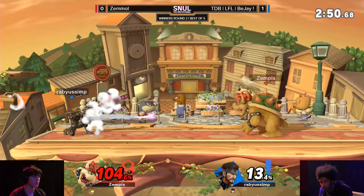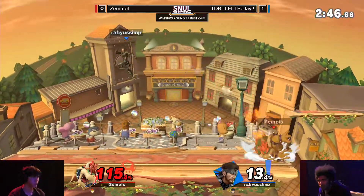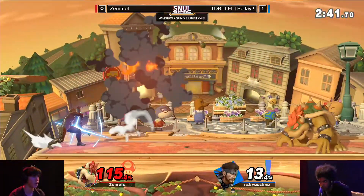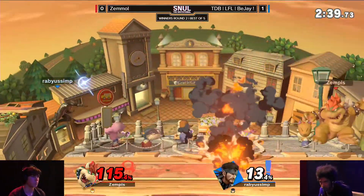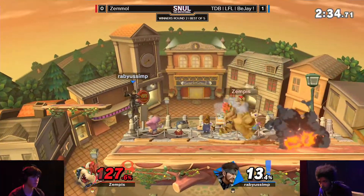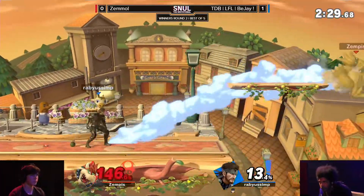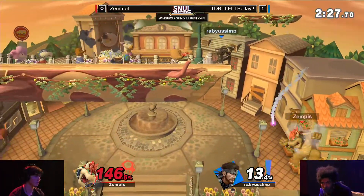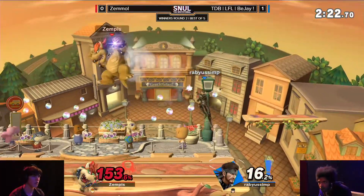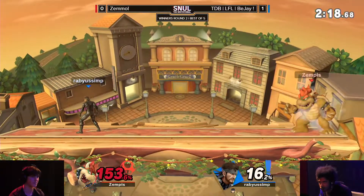He has to make some kind of big play here to get an early stock off of BJ. BJ wants Zemmul to jump, especially with the angles he's been taking with the Nikita to cover the lower ground — he wants Zemmul to jump in with a forward air or something to stuff him out with an up tilt. Zemmul kind of running out of options here, not knowing how to get in that man's face and punch him. Even if you jump over the grenade and Nikitas, you'll land on a C4 unless you retreat — and that's going to be hit. He does not care.